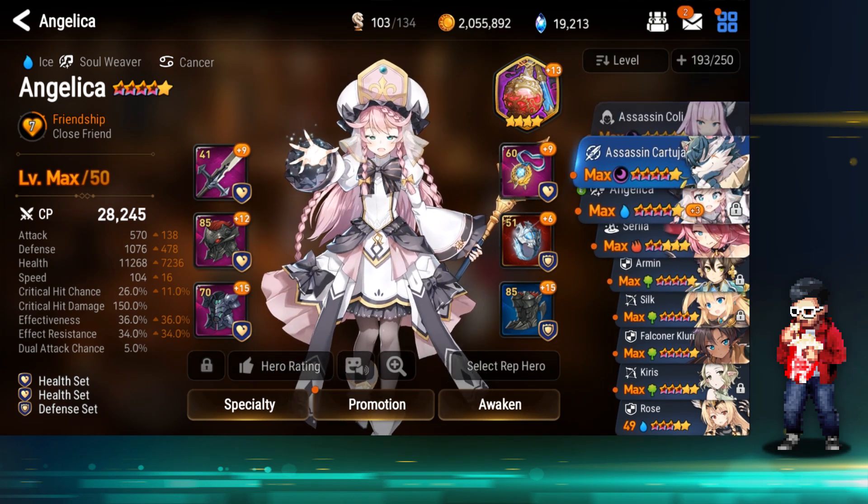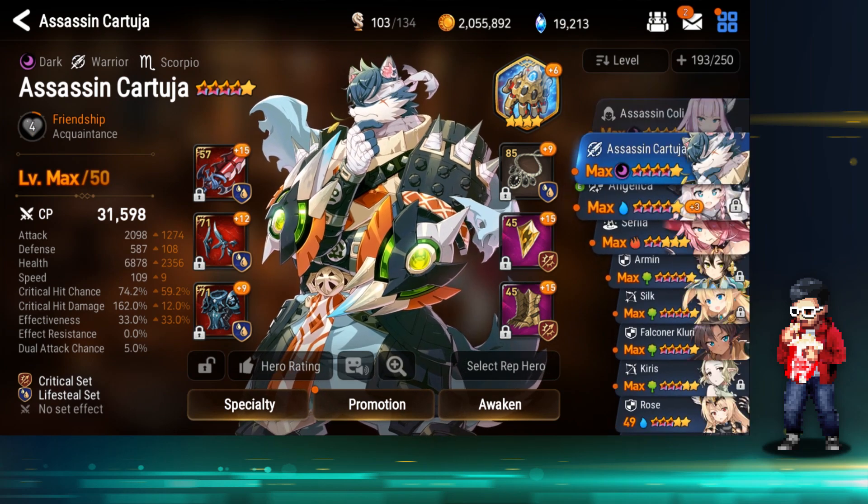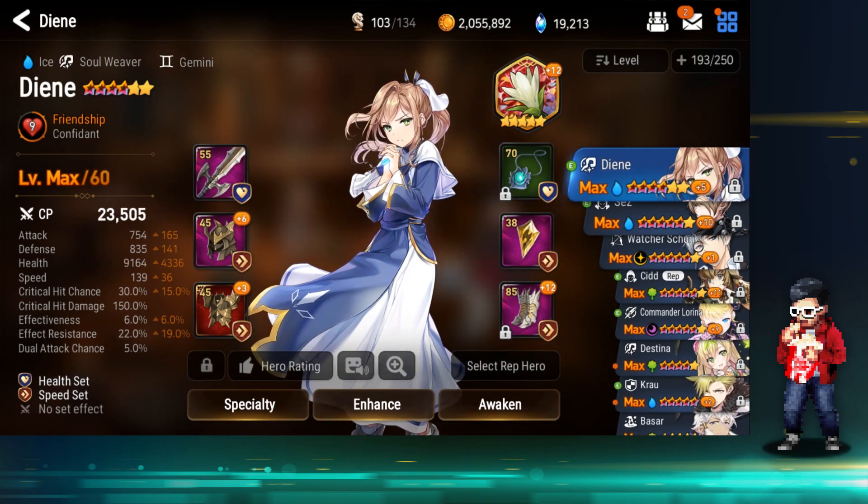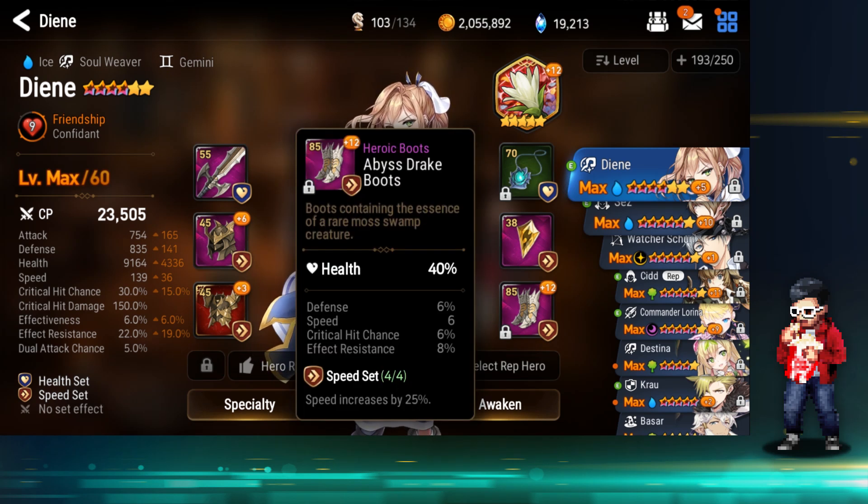That's it for my Angelica. Let's move on to Diene. My Diene is probably the worst geared unit at this moment. I have her with a speed boot — I think I crafted this from Wyvern — it will end up being 50% or even 55% health on a speed boot, which is good for Diene.